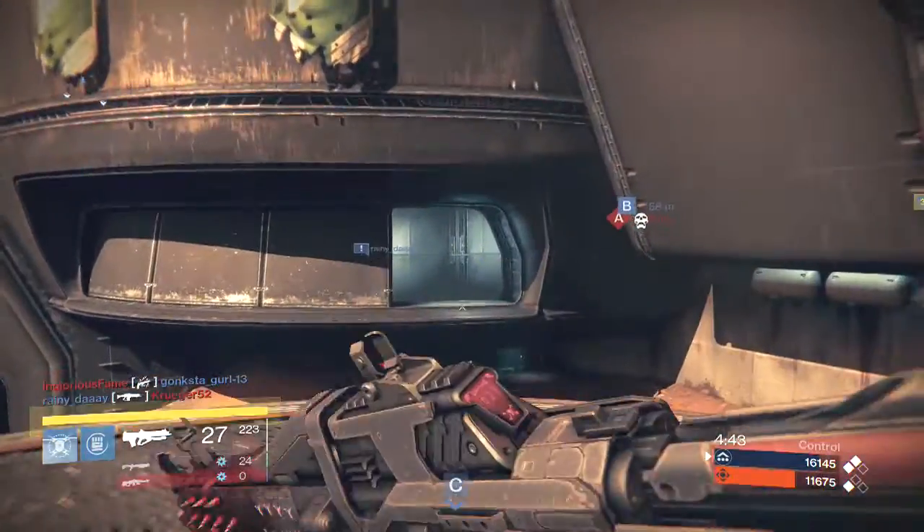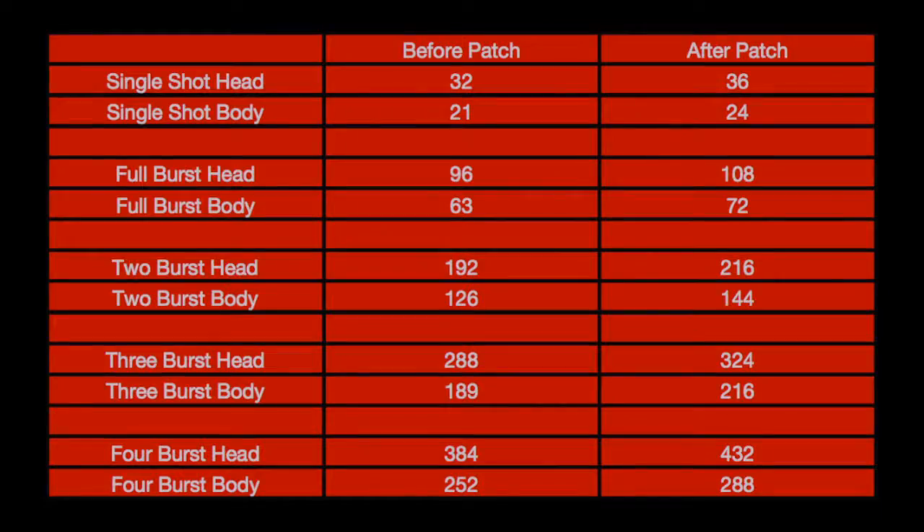The 9.7% damage increase brought Red Death's damage from 32 to the head up to 36, and 21 to the body up to 24 — a substantial increase. It now means that a burst to the head will do 108 damage, 2 bursts to the head will do 216 damage, and 3 bursts at total overkill will do 324 damage.